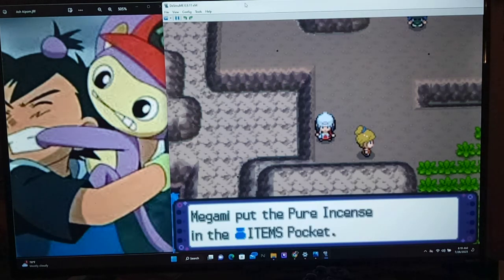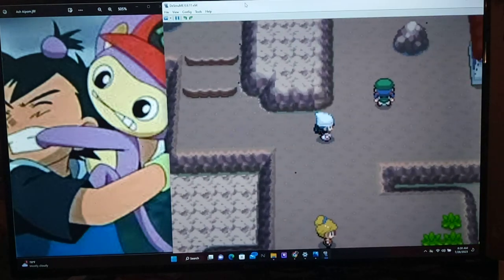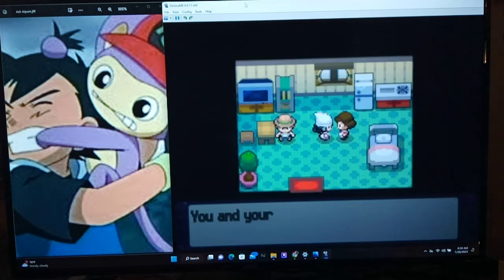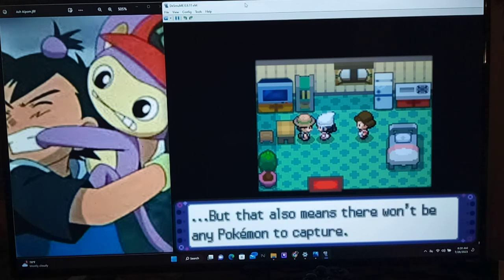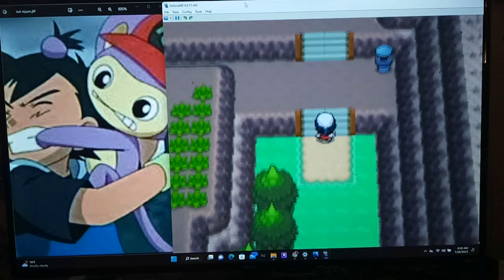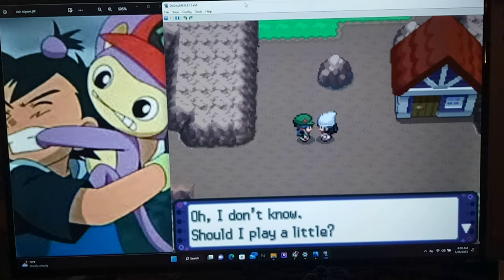Pure Incense - what does this do? Oh, it actually repels Pokémon. I doubt I'll be wanting that because I'm really interested in all the random Pokémon. I think you can heal in this house - yeah, this is a free heal, pretty nice. The guy says repels are useful - when you use a repel, Pokémon won't come out, but that also means you won't capture any Pokémon. I kind of want to see the zaniness of the random Pokémon.